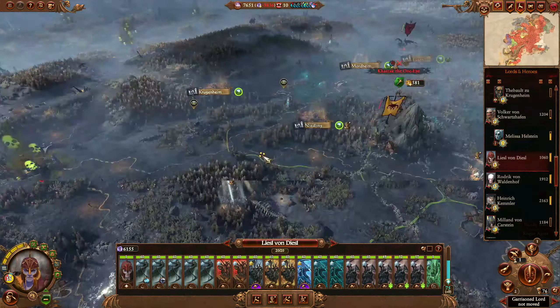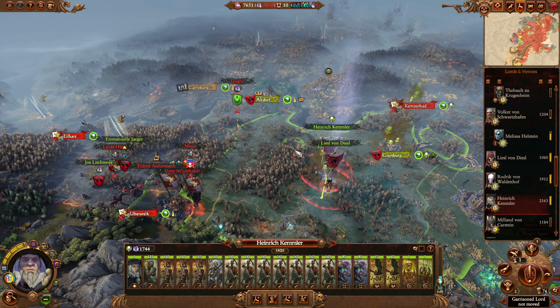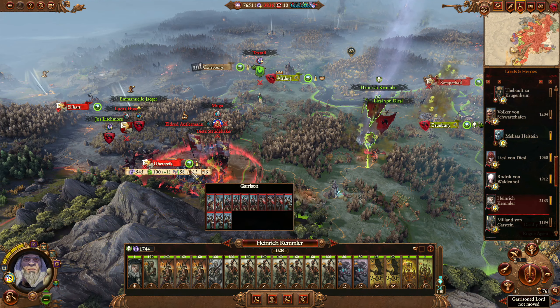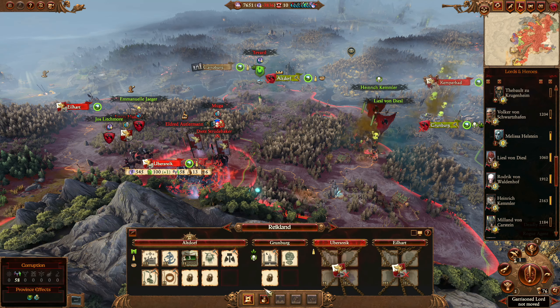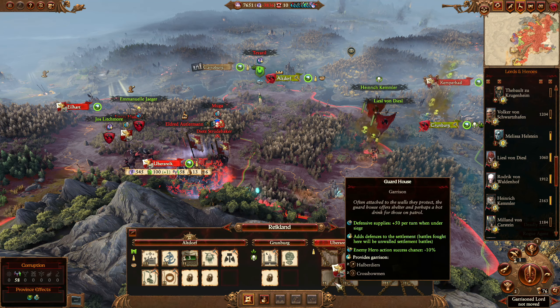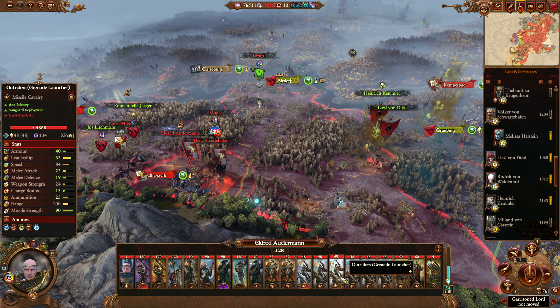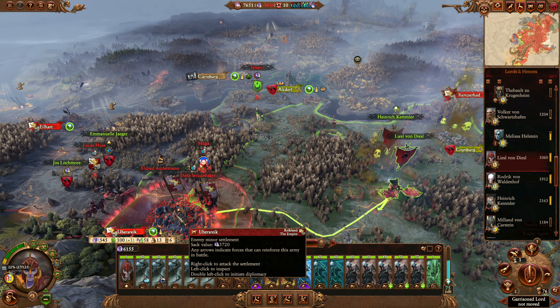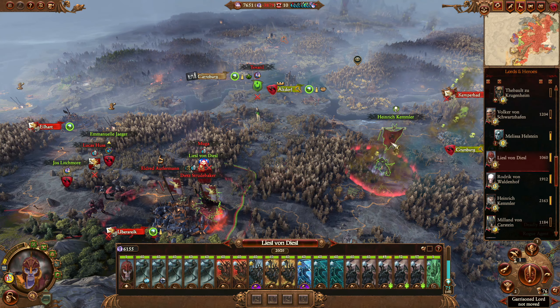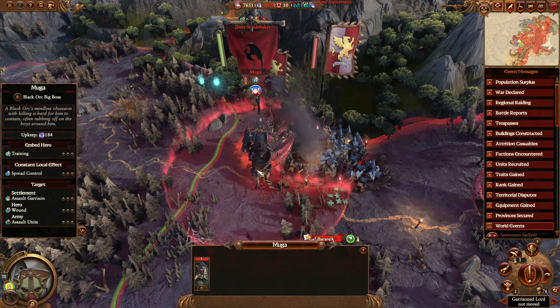Let's make sure the target is dead and we'll go over to Volker — still chasing around Tretch, fixing up everything as we go. Alright, time for Lisa Von Dirsel and Heinrich Kemler to attack into Ubersreik. This is going to be a crazy battle — Ubersreik does have walls.